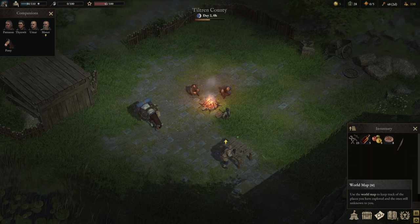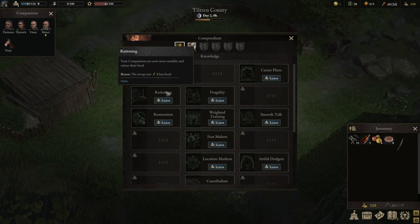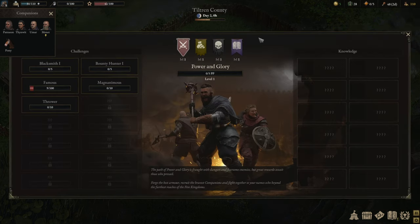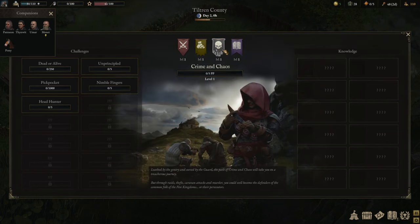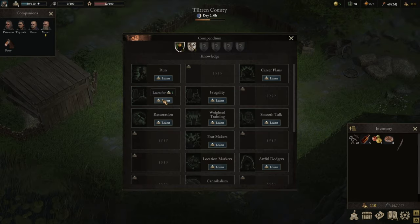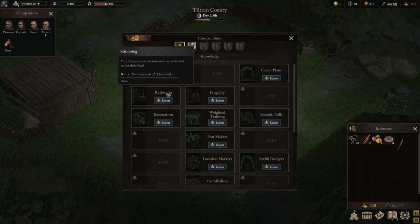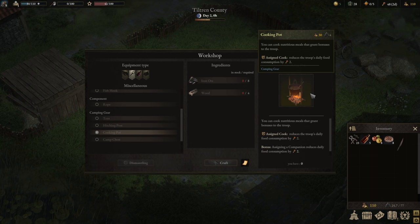You also get knowledge points for exploration, and some of those knowledge points will help you with your food problem. Particularly Rationing will reduce the baseline food by three. As you advance through War Tales, for every fight the power and glory path continues; for every trade the tradesman skill improves; for every crime, stealing or murder the crime and chaos path improves; and for every exploration, mysteries and wisdom improves. Both on power and glory as well as mysteries and wisdom there are traits that allow a consecutive three reduction of food. So putting three, three, three and three together and using your cooking pot already reduces your food by 13.